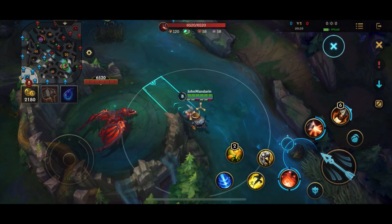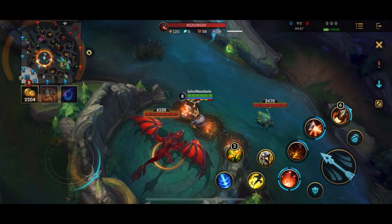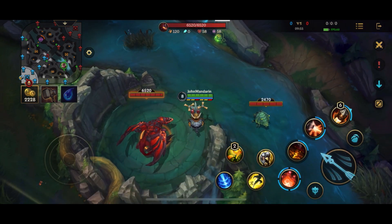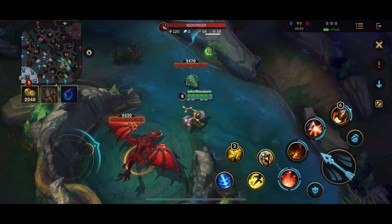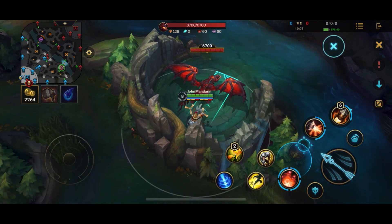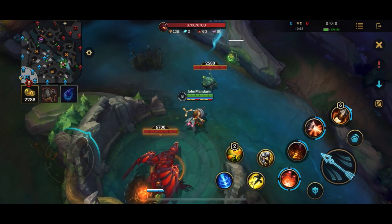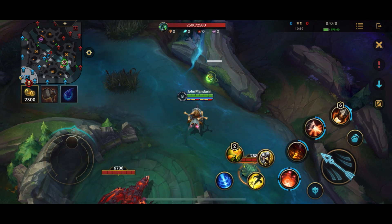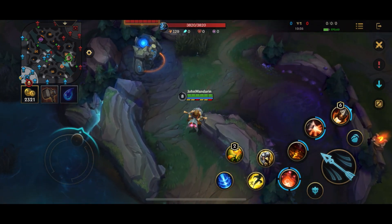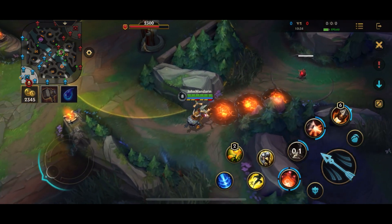Your Package is best used in choke points. One amazing place to use it is across the dragon pit. If your team is doing dragon and the enemy team is outside, laying the package across prevents them from walking in without taking damage. Conversely, if they're in the pit and you're outside, it prevents them from escaping after doing the dragon. Another option is to package across while your team is contesting dragon from range - landing somewhere in the pit might have a chance of stealing dragon and is likely to hit multiple enemies.